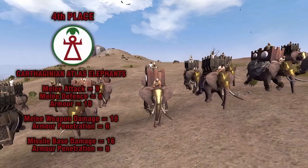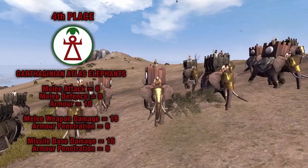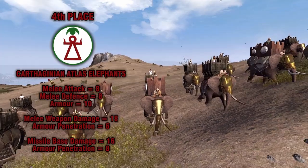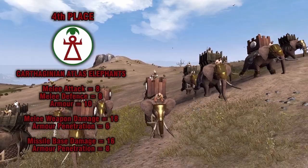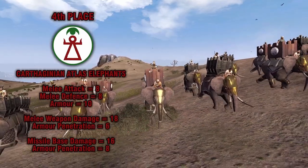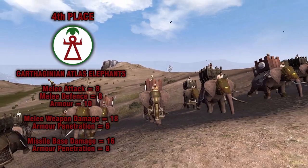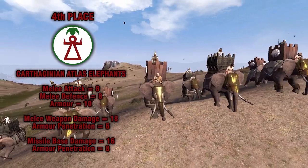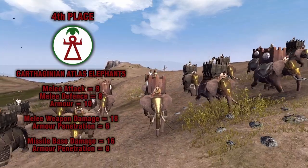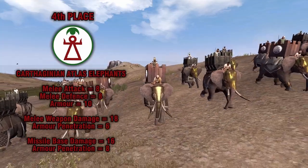At 4th place, we have the Carthaginian Atlas Elephants. These are of the Atlas elephant entity and have 36 elephants in the unit. They are also a missile elephant class. Stats: melee attack of 8, melee defense of 8, armor of 10. For melee damage, weapon damage of 18 and armor penetration of 6. For missile damage, base damage of 16 and armor penetration of 8.